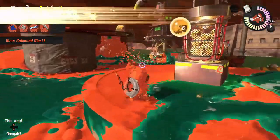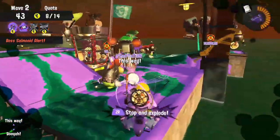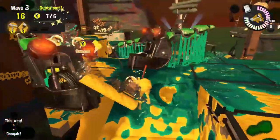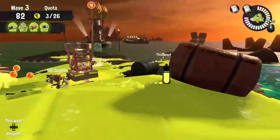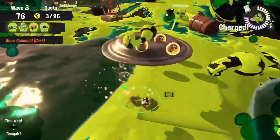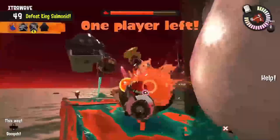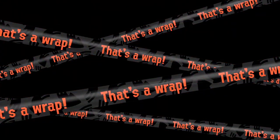I feel like the Reef Slider isn't a super great special, in the sense that its usefulness is quite scenario specific. It can be good at reviving teammates, as well as forging a path in places surrounded by enemy ink. While you're Reef Sliding, you're invulnerable and can go through enemies. You can use the Reef Slider under UFOs to trigger them into crushing boss salmonids under them. However, you also need to pay attention to where you're using it, especially when you're cornered, otherwise you can slide off the map.